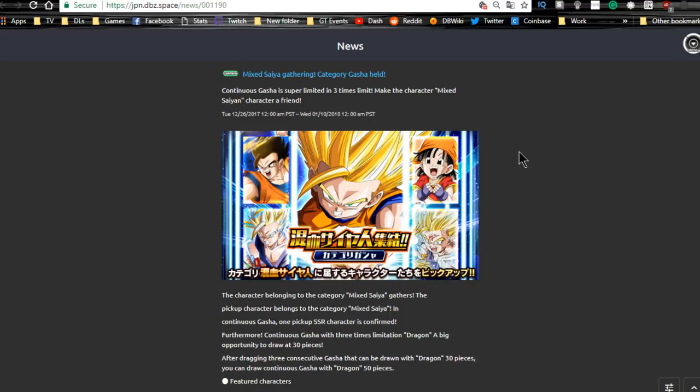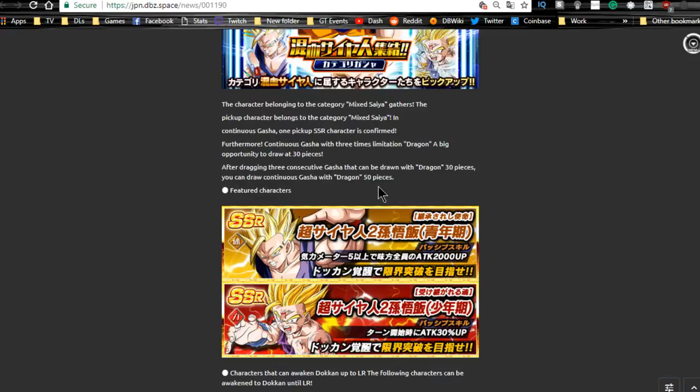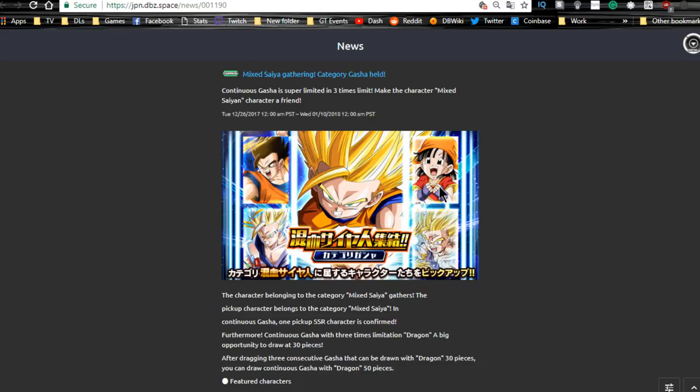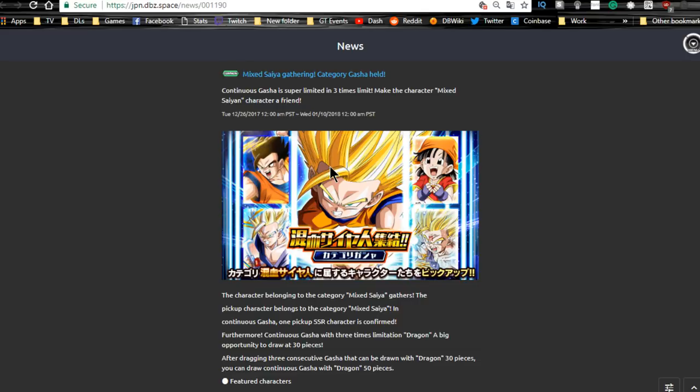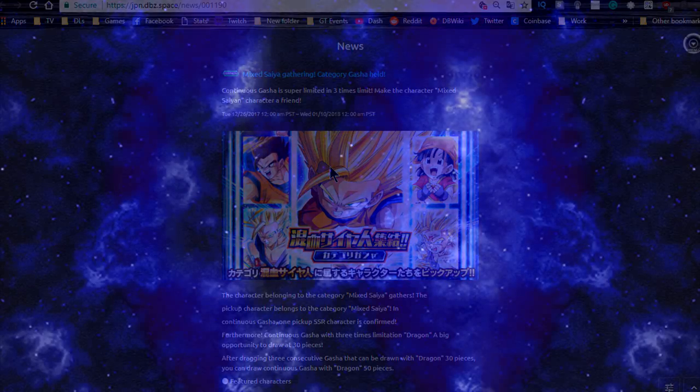Finally, the Hybrid Saiyan banner on JP runs until the 10th. It has slightly different units than global — Physical Gohan, Strength SSJ2 Gohan, Agility Ultimate Gohan, Valentine's Day Pan, and Agility Gohan. This Physical Gohan is good support, the Agility Ultimate Gohan is a decent hitter, though personally I don't like him because when the enemy gets stunned it reduces damage output when running Super Vegito. Overall that's about it — a bunch of stuff ends on JP on the 10th. Thanks for joining, make sure to subscribe, and I'll catch you all later.